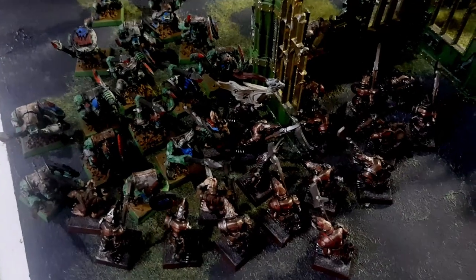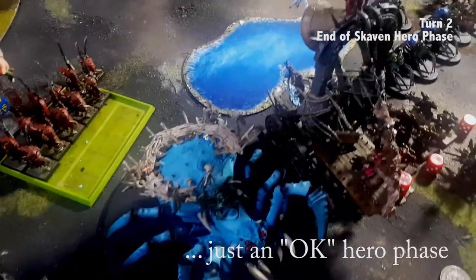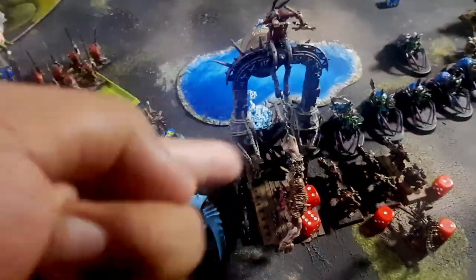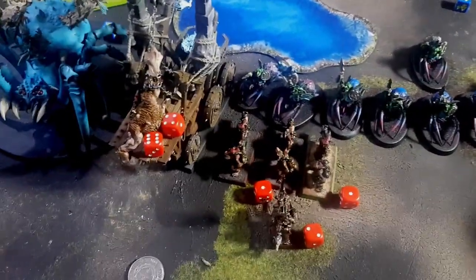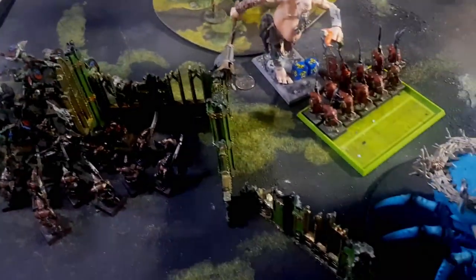The Storm Vermin held their own, inflicting about three casualties on the orcs and only suffering one in return. Clan Rats are still holding. In the Skaven hero phase I inflicted a bunch of mortal wounds using Warp Storm scrolls and abilities. The Peel of Doom rolled a nine and inflicted a bunch of mortal wounds. I put Mystic Shield on my Storm Vermin again and cast a Warp Storm, so the Arachnorok has now taken eight wounds.